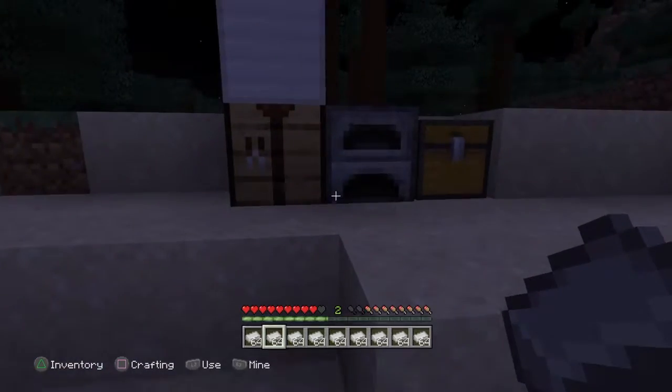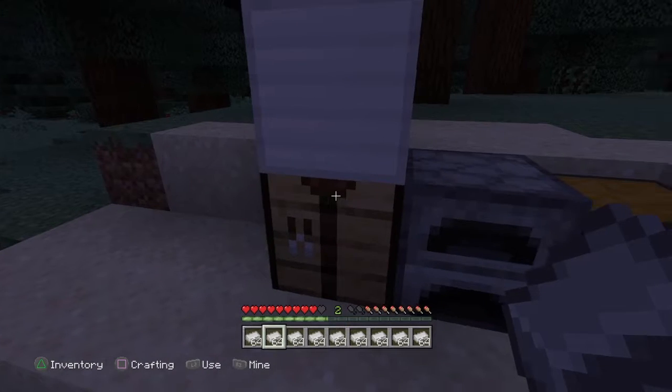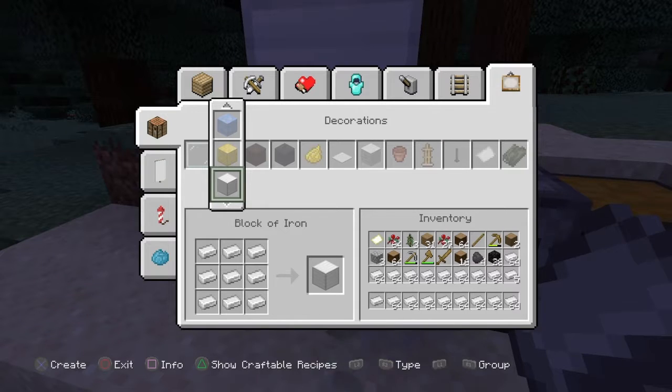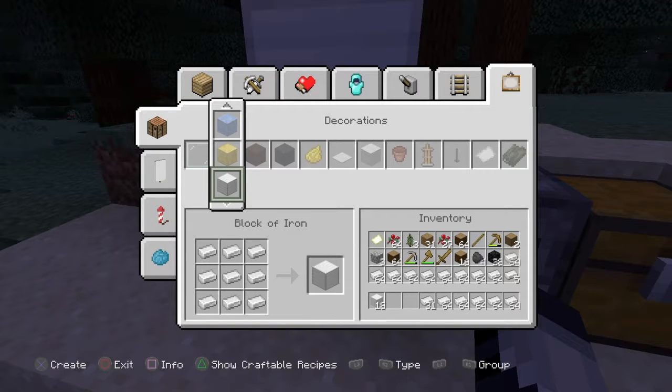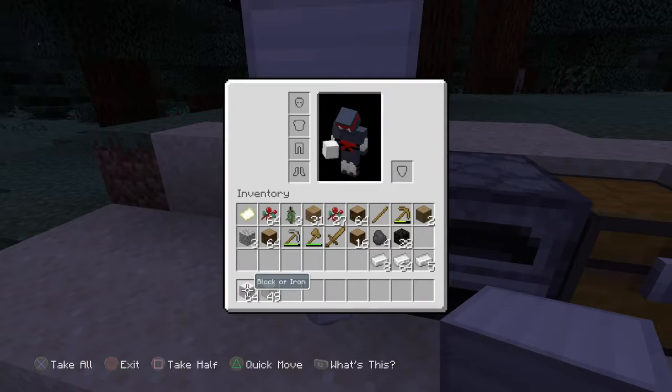Oh, that was a squid - that actually made me jump! Yeah, the ghost blocks do actually disappear - don't actually craft them into two ingots. So we'll do that very quickly, make sure we've got more than enough iron, and then we will start making some tools and stuff like that.